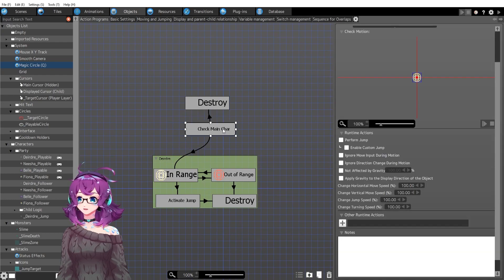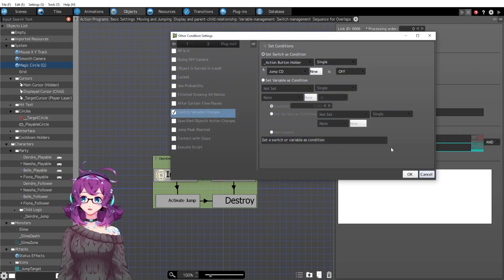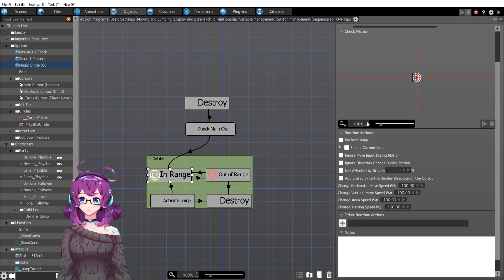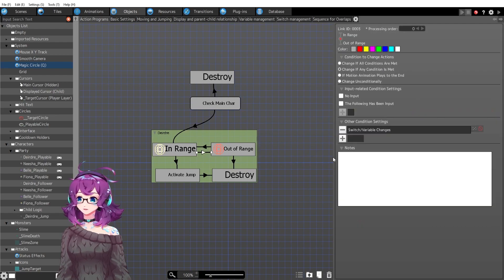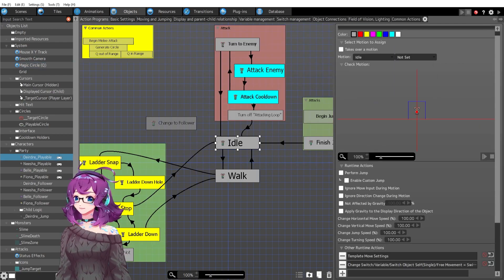Once we press Q, we've got the magic circle being generated. Magic circle starts at 'check main character' — it'll apply to all four main characters, but in this case just Deirdre. If the button is still held down — it's a 'continued to be pressed' as opposed to 'on press' — and the current main character is Deirdre and her jump cooldown is off, then we've got it automatically set to in-range. That's just a motion, just a picture of the circle. When it's out of range, that's determined by a switch — and I'll be honest, I don't remember exactly what's turning that switch on.